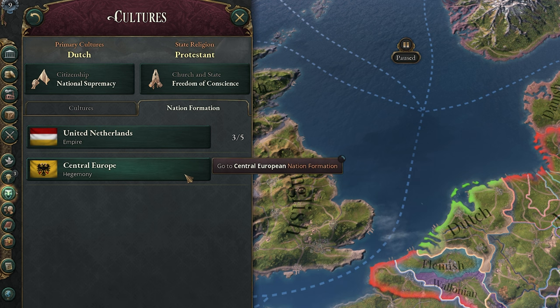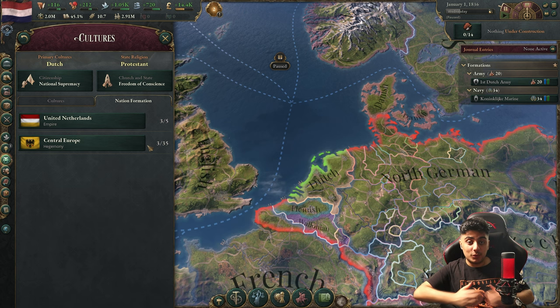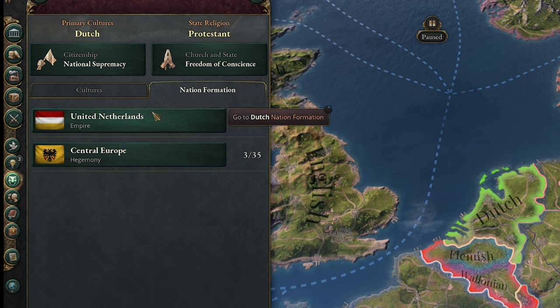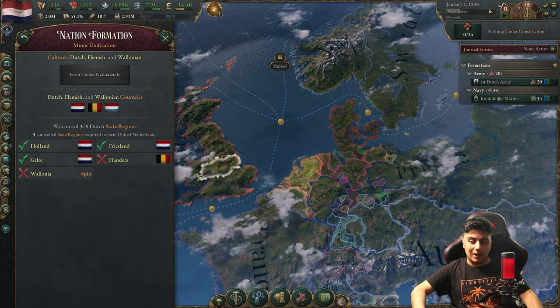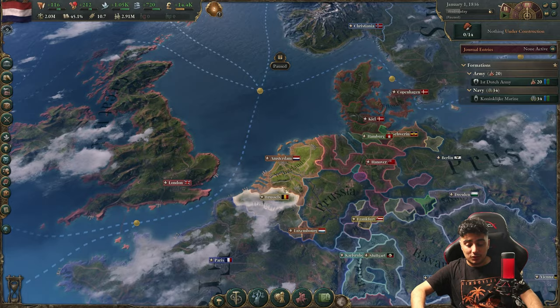As you can see, we can actually form two nations — one is Central Europe if you want. But for today I'm going to show you how to unite the Netherlands and be one of the strongest powers in Europe, so we're just going to aim for United Netherlands, which is very easy — I'll show you how to do it right now.